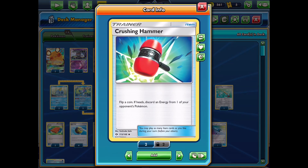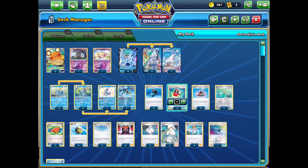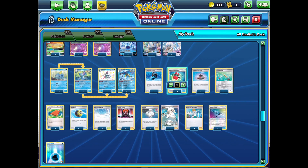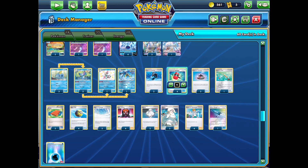We also have a bunch of Crushing Hammers to up our disruption. Being able to slow down our opponent while also being aggressive can really help out in a bunch of matchups — things like Eternatus and metal decks that we're weak to. We can take advantage of Crushing Hammer to even the playing field a bit. Everything else is just consistency-based: Quick Balls and Evolution Incenses to get our Drizzles and VMAXes.